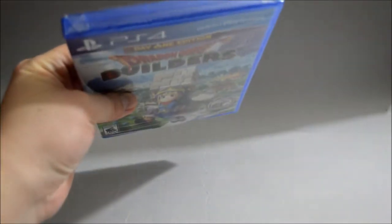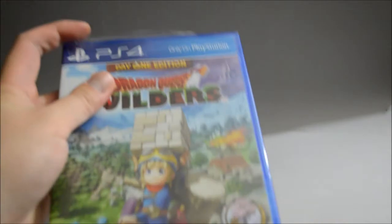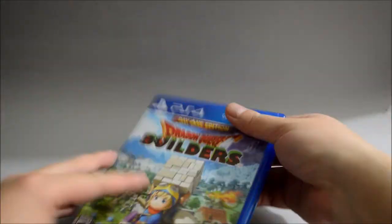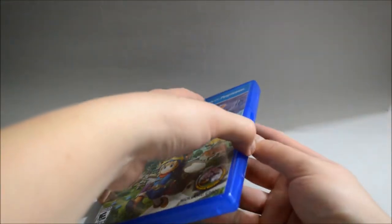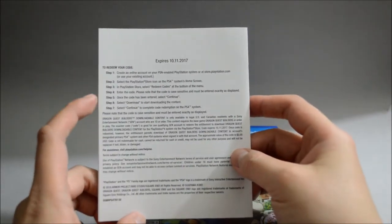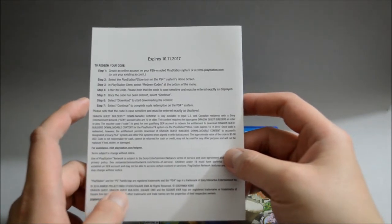Now let's just open it to see what we have inside. Let's remove the seal — cut from here — and now let's open the case. Oh, that's a DLC! Yep, that's a DLC on top. Let me remove the DLC — so here's the DLC, and on the back of the DLC it says it's going to expire on October 11, 2017.